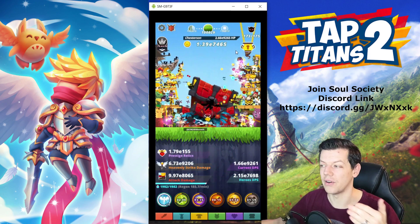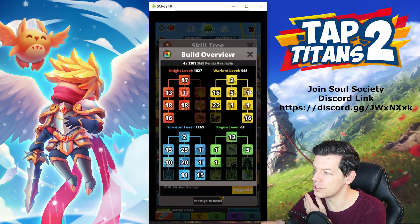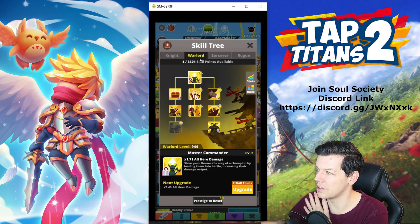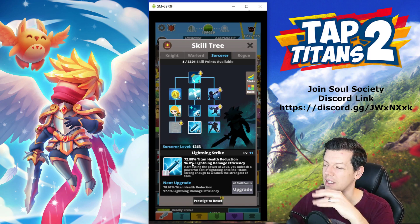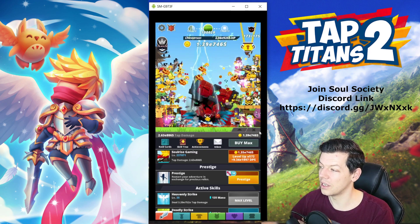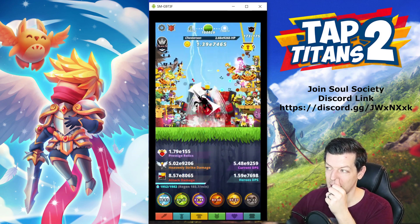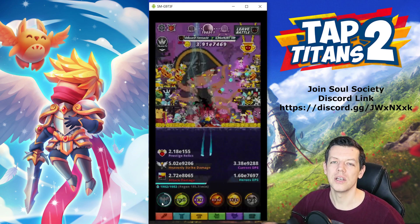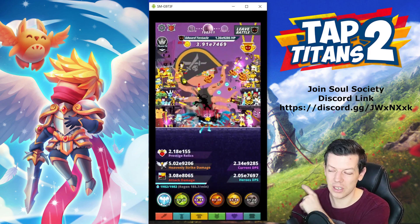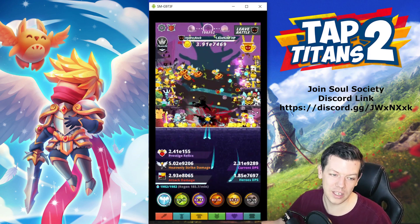Lightning Strike reduces the titan's health to a certain point, and then the Shadow Clone splash damage kills it and moves to the next area. It's exactly the same with Heavenly Strike — you use Lightning Strike to drop the titan lord's health significantly, then the splash from Heavenly Strike finishes it off. That's why you see the bar drop quickly then stay there until the splash takes over.